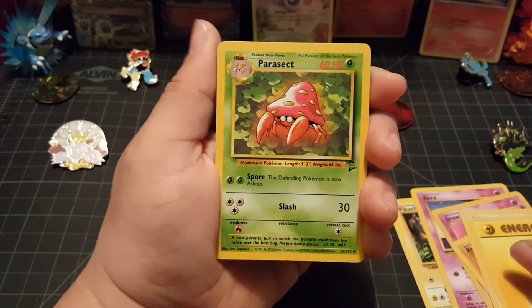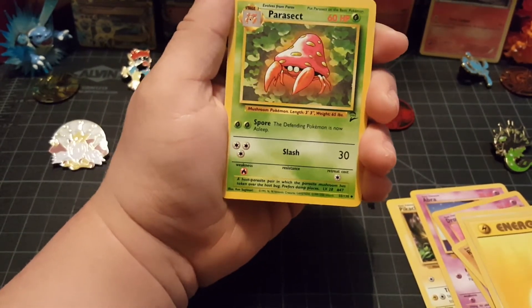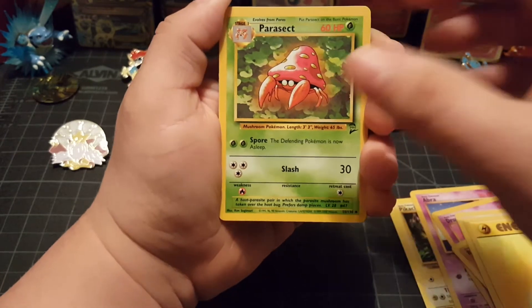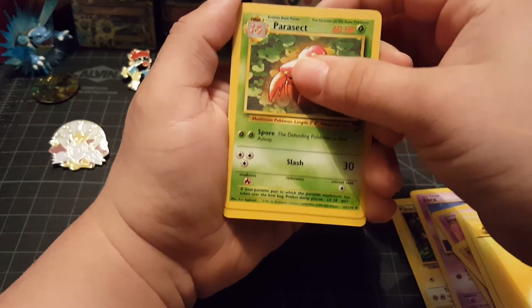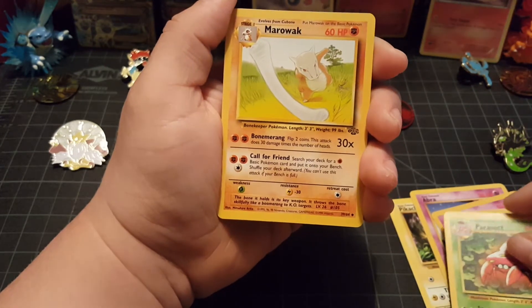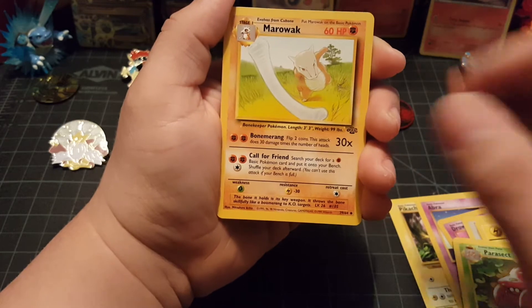It feels like there should be so much more in here because these cards are so much thicker. Wow. It's just been so long since I've had some old-school cards. Parasect — very nice. That's from Base Set 2 as well. Marowak — let's see, yeah, that's from Jungle. Very cool.